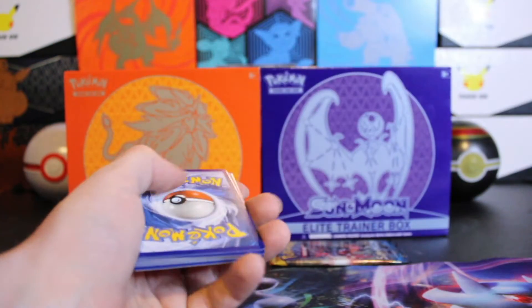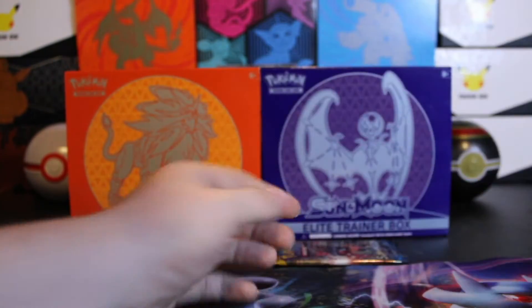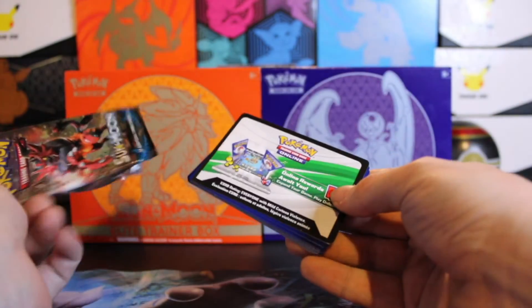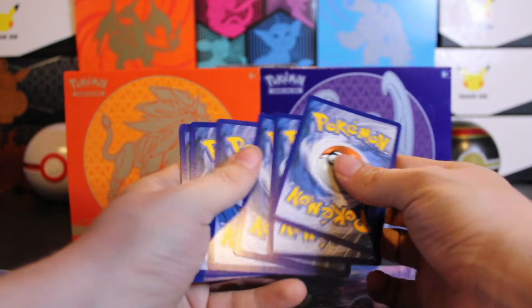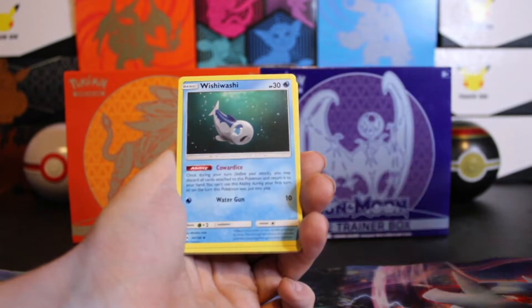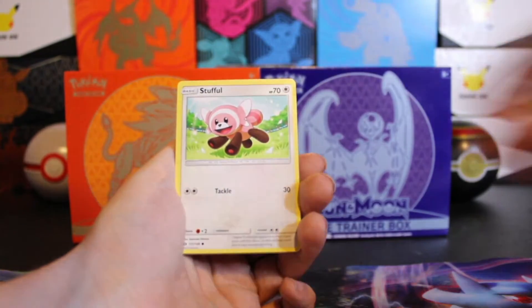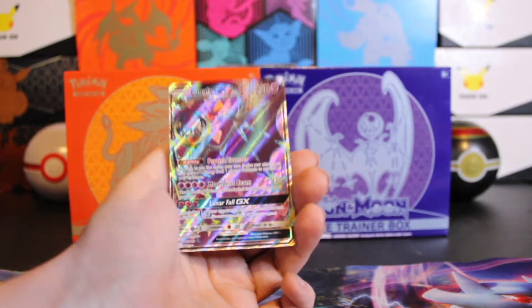Green code card, so we're going to have to hope for some last pack magic. Pikipek is our reverse. Last pack — show us that white code card, we want to end on a hit. We're ending on a hit, hopefully it's a GX and not just a holo rare. Leaf Energy, Howl, Wishiwashi, Alolan Raticate, Torracat, Litten, Stufful, Eevee, Dewpider. Reverse Dratini — great sign. And a Lunala GX.